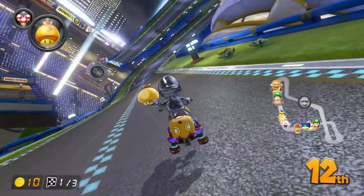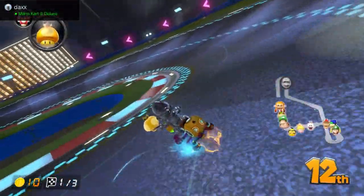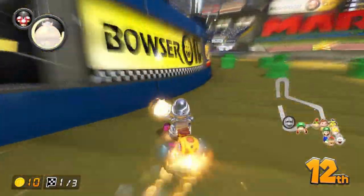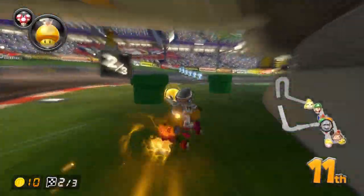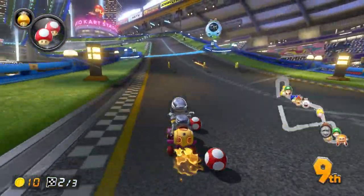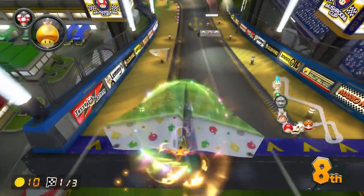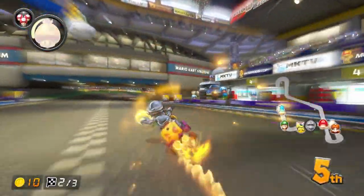Even though I've already made a few videos on how to use the Golden Mushroom, Star, and Bullet Bill to the best of their abilities, I'll go over them here again, as well as which items you can combine these power items with for the best results. When using a Golden, your best bet is using it shortly after the glider ramp, taking it through the off-road shortcuts, and getting a box at the first set. With an item like Triple Shrooms, you can take the two off-road cuts after the first set, get the box on the ramp, and you'll be given her.